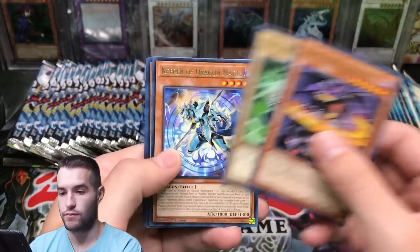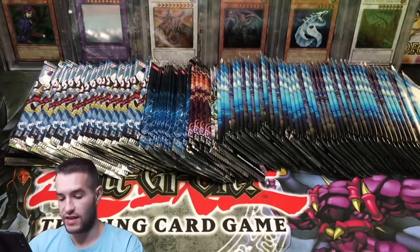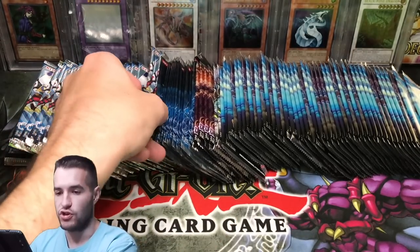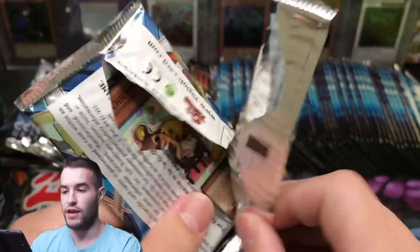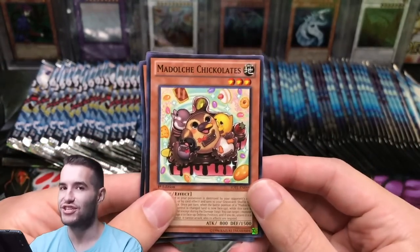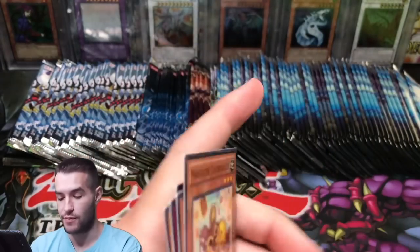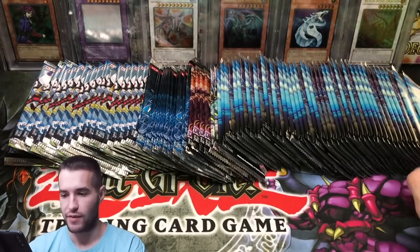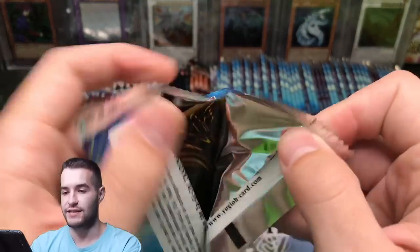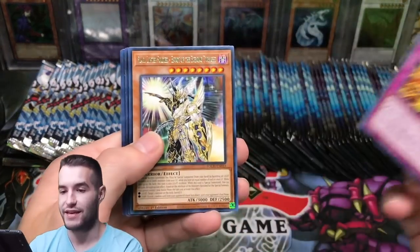Let's do this. Fright for Meister — there's the Chaos Emperor Dragon in the background. Judgment of the Light, Star Eater — even the Ultimate Rare is really awesome so that would be a cool pull. And look what we got guys — Madoche Chicken Lattes! Our Chicken Lattes has appeared. We're going to see a few of those. Intercept Tomato. I was really struggling with that pack.